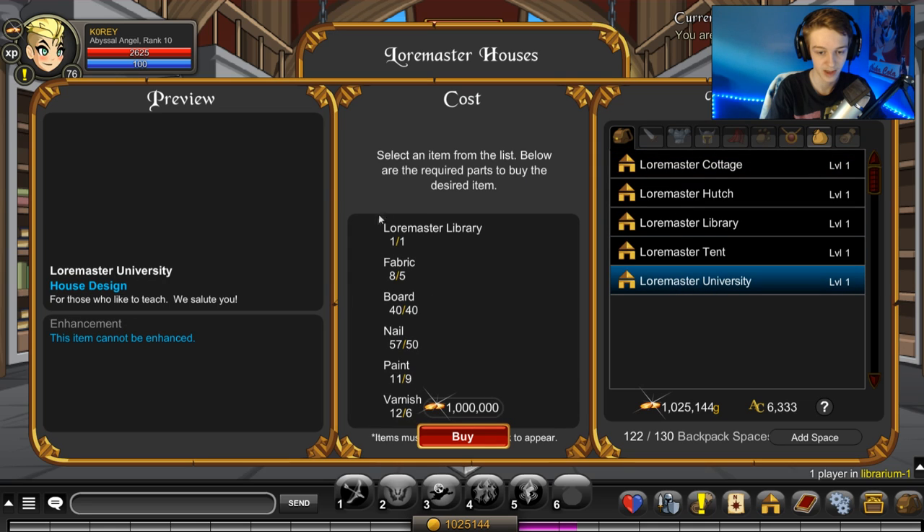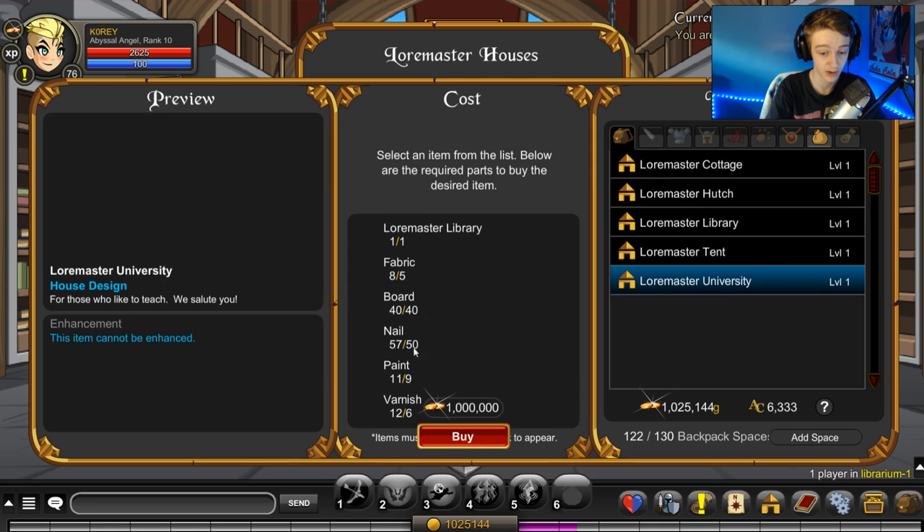I don't know if it shows up even if you don't have rank 10 rep. You need a bunch of crafting materials: fabric, boards, nails, paint, and varnish. You get all this stuff in Greenguard. The nails are from the Black Knight in Greenguard West — pretty low drop chance, took me quite a while to get 50 of them. The boards come from the tree in Greenguard East, fabric from the wolves, paint from the slimes, and varnish from spiders. The nails will take the longest.